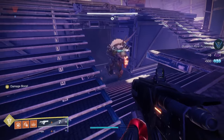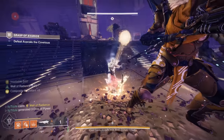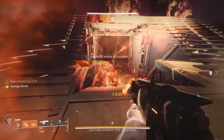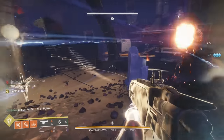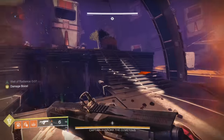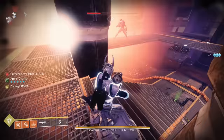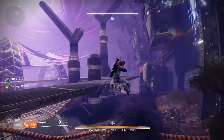For the final boss, you have to deposit 60 engrams, and you need to keep track of how many you have. Ideally you will deposit all at once, but if not, make sure you keep track of this number. I use the same strats on all characters: Titan uses Synthoceps for collection and Pyrogale Gauntlets with Lament for damage; Hunter uses Sleeper Simulant and Nighthawk; Warlock uses Dragon's Breath and Apotheosis Veil. I got to about half health on Titan and Warlock, so a 2-phase is possible but difficult. All 3 of these strategies should be a very comfortable 3-phase, which means even if you mess up a bit, you have some leniency.